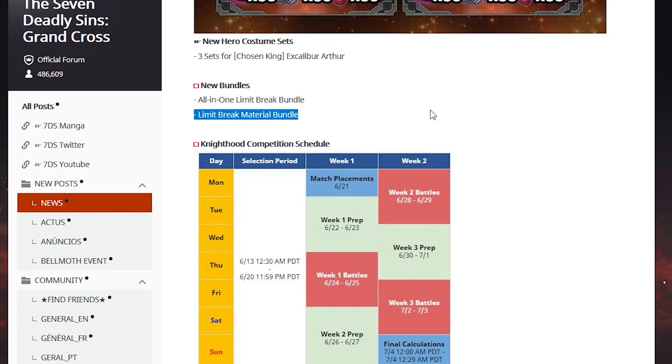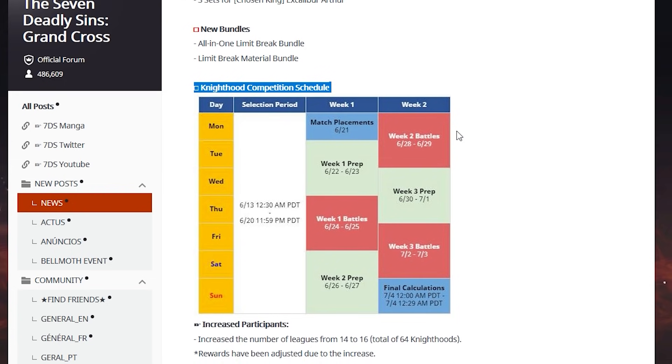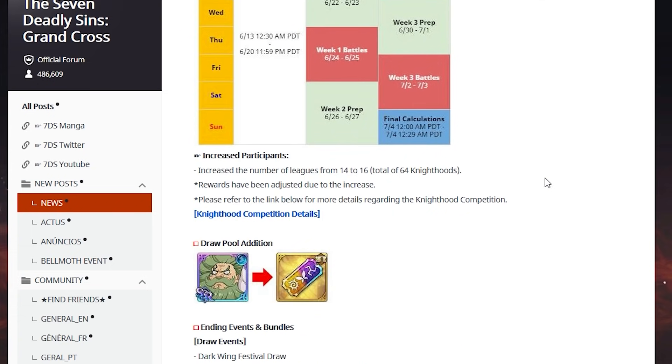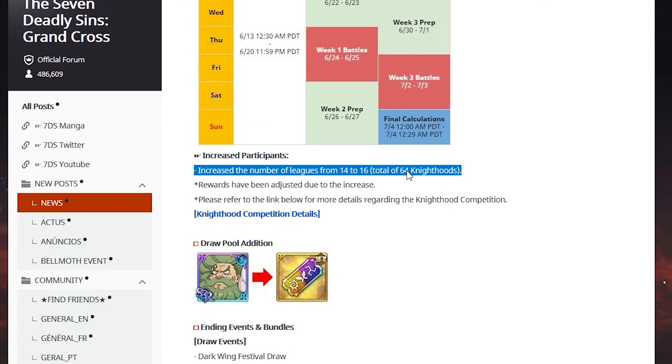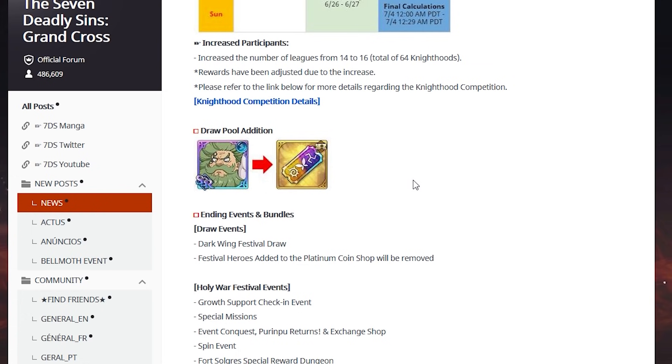There's also a limit break material bundle. We also have a knighthood competition schedule reminder — knighthood competition is going to open up to everyone really soon. They did say they're going to have new modes as well. A total of 64 knighthoods are able to join these competitions. Rewards haven't adjusted due to the increase. If you're included in those top 64 knighthoods, go check that out.